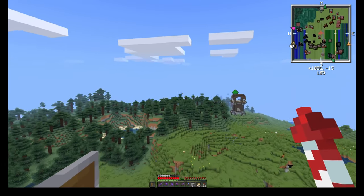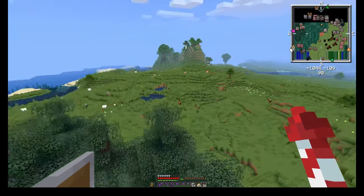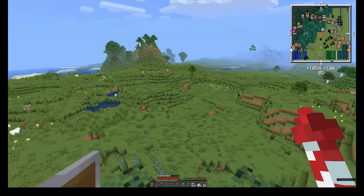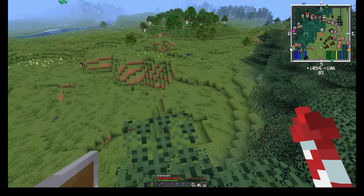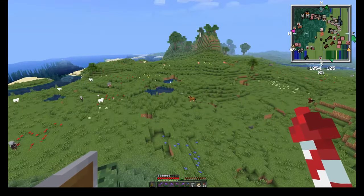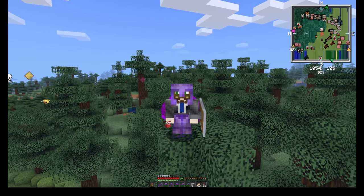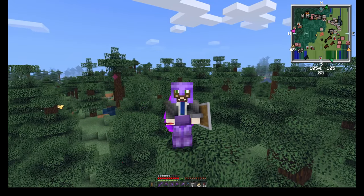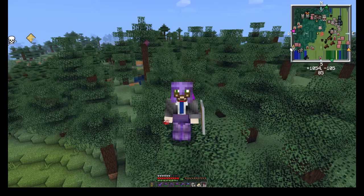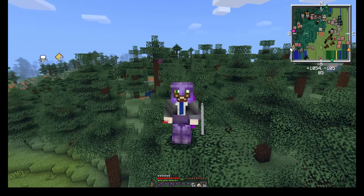Today we are going to begin what will end up being a pretty mega project. What we're going to do is take over this area with a pretty massive villager trading hall. I've been playing around with this in creative for quite a while, and this is going to dominate the next couple of episodes, just to warn you. Because we're going to have to gather several shulker boxes full of ingredients in order to make it, we're going to build a couple of different farms that are all going to contribute to this centralized project.